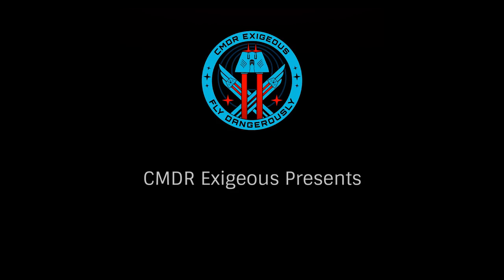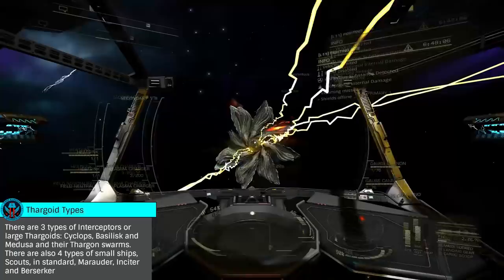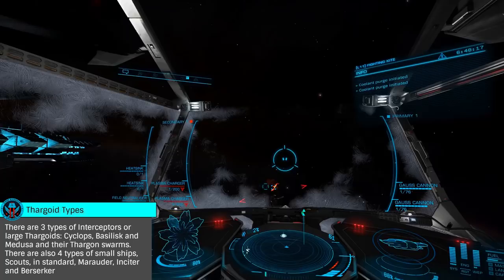Hello, I'm Commander Exegius, and today we'll be looking at Thargoid Interceptor combat. These are the large Thargoid crafts which are extremely difficult to destroy, especially solo. As they are much more difficult than any human NPCs, we'll look at where to find them, what ships and outfitting to use, and some general techniques in combat. This will be a beginner's guide rather than an advanced combat tutorial.